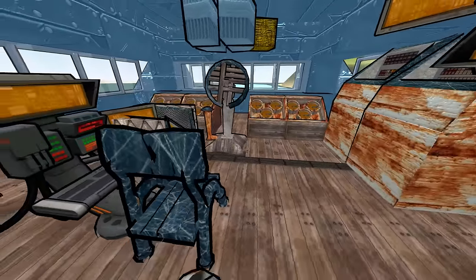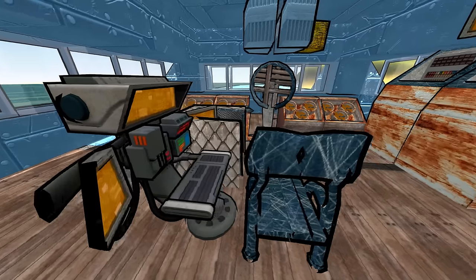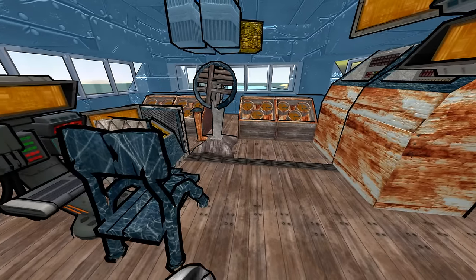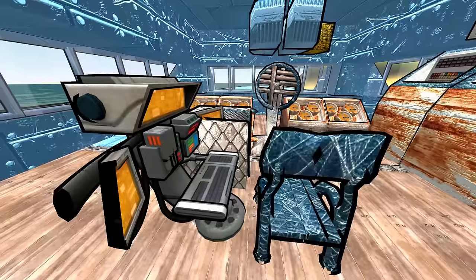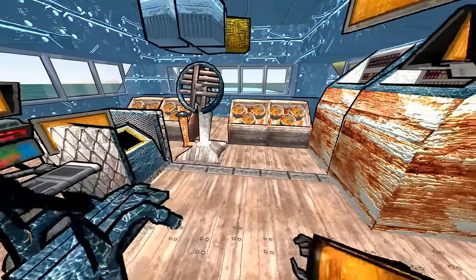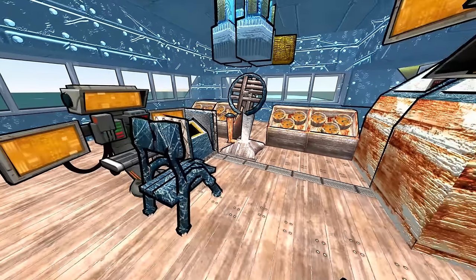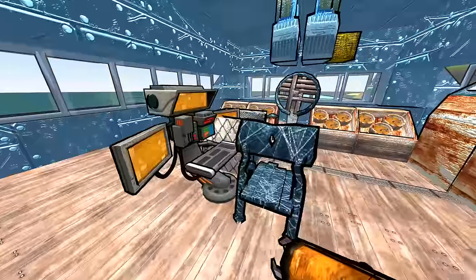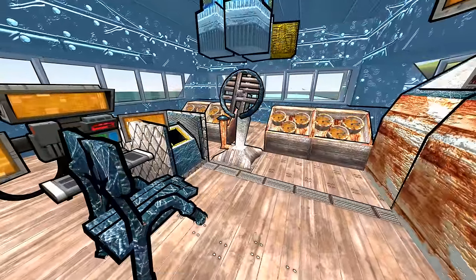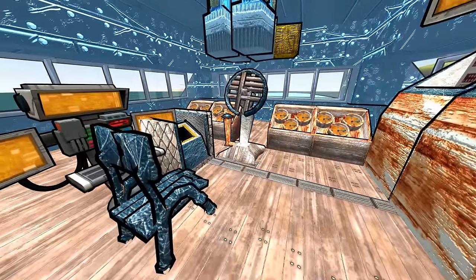Right now it's sort of like a central resource system, or what we've known previously. How that works is we capture resource zones, we put a resource ship on there — something like the Sea Skip and Suckler — and now all of our fleets across the map have access to these resources. It's still a system that we can use; however, there's another newer system that adds a whole new strategic layer to the game, and that is localized resources.